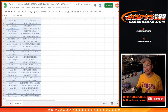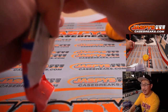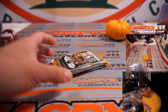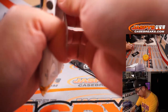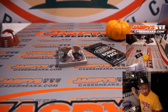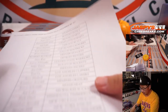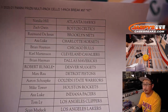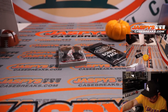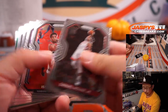All right, so let's print and let's rip. Let's see what we've got in the pack first, and then we'll re-randomize that list and see who's going to win mixer spots. There's the printout hot off the presses. Thanks, everyone. Let's go.